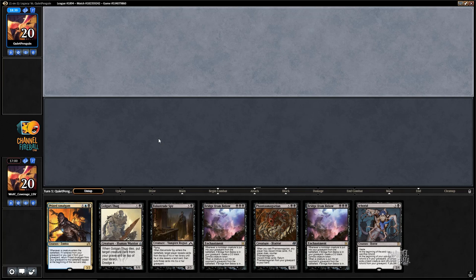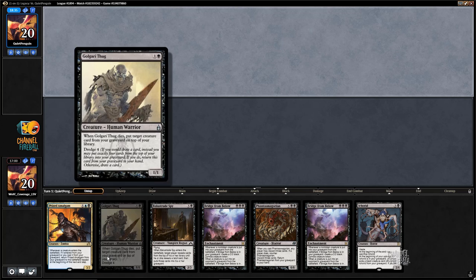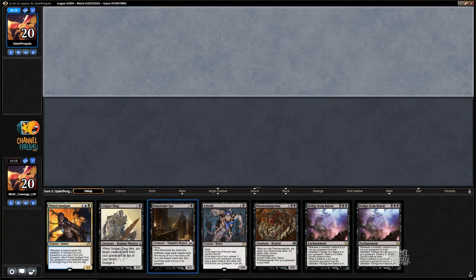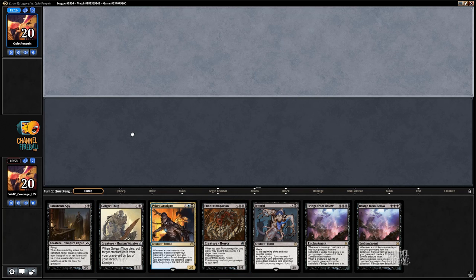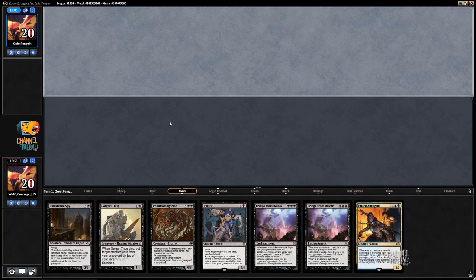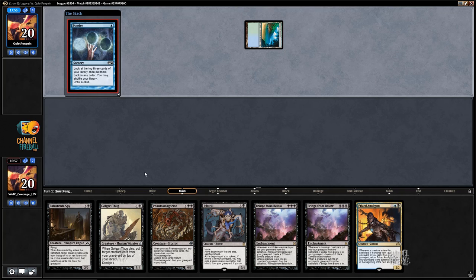My opponent chose to play — awesome. I'm gonna keep this hand; it has a Dredger and a Phantasmagorian. You should not choose to play against this deck, because I just have to say go on turn one — you get to be on the play and the draw if you choose to go second. So that is an introduction to Legacy; it's not intuitive. Opponent is mulliganing, likely looking for some anti-graveyard card. Chancellor of the Annex — kind of the unsung hero last game. My opponent would have likely played a turn-one Deathrite Shaman if not for Chancellor.